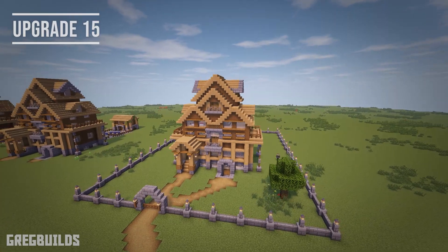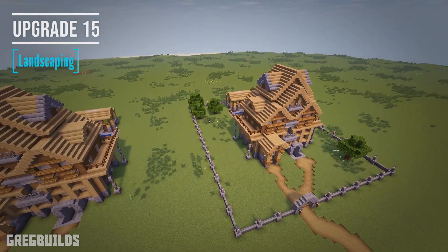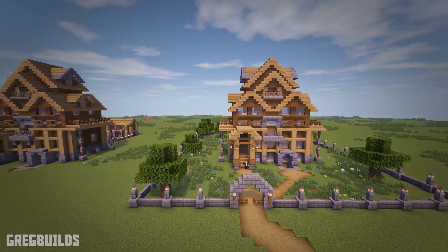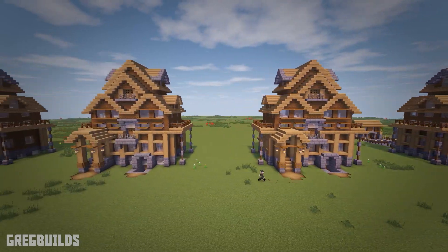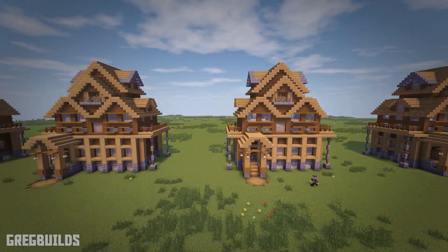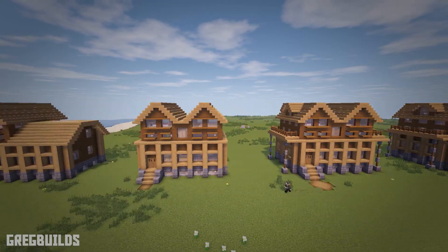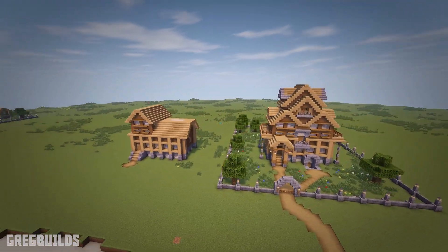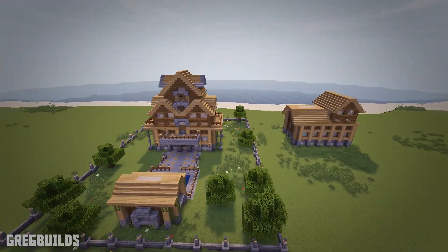We can finish the last upgrade with small steps such as the landscaping. Now with all 15 upgrades completed to the woodland mansion, we can scroll through all the previous houses and go back to where we started. I have a full length build tutorial on how to make the starting house, so you can build it yourself in your Minecraft world if you'd like. Here's a side by side from start to finish of all our upgrades. Let me know which upgrade or modification was your favorite down in the comments. Thank you guys so much for watching this build timelapse — I'm Greg Builds and I'll catch you in the next one, later guys!